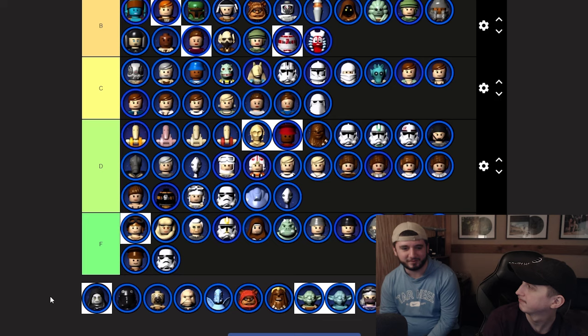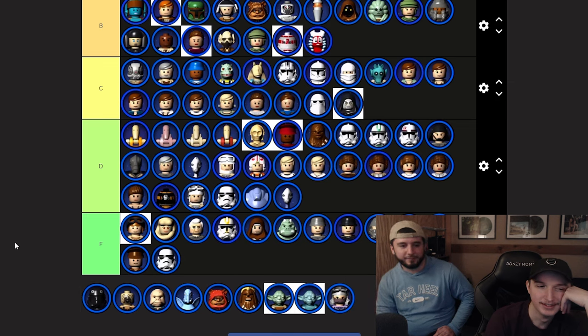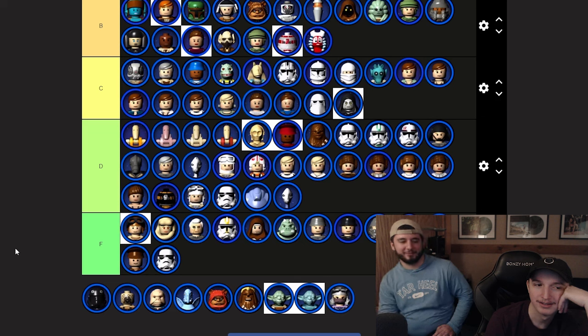Emperor Palpatine — the all-black looks kind of cool but I don't know where to put him. The best I can do is a Travis Scott McNugget meal and a 19-dollar Fortnite card. I really don't know where to put Palpatine — maybe C. Tie Pilot — the all-black is so tough, B tier.